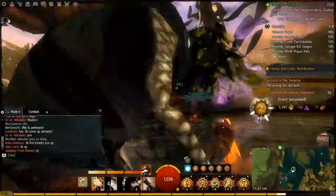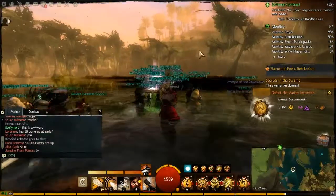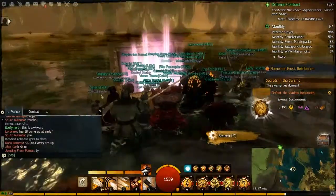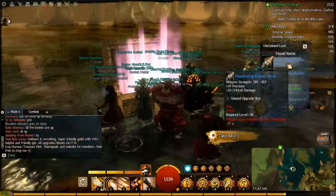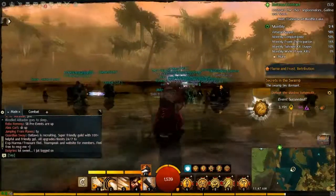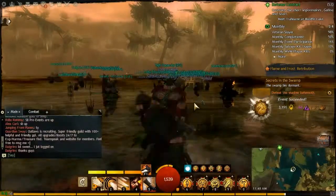Once you've beaten the Shadow Behemoth, this chest will appear. If you've gotten at least one hit, this chest will appear. You just want to walk up, get your loot, and then bounce. I hope this helps you guys. If it does, feel free to leave a like — it's free. I'll see you guys next time. Peace out.